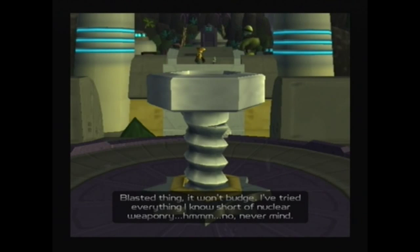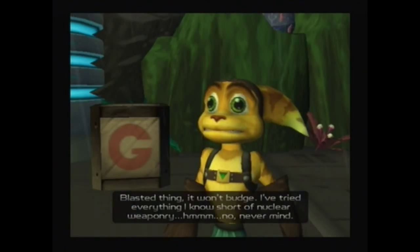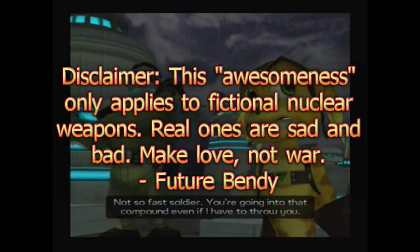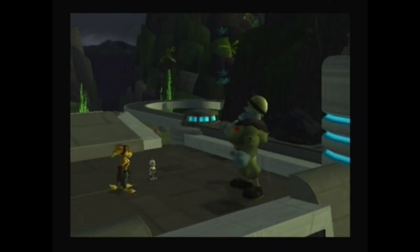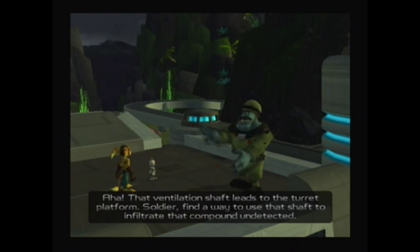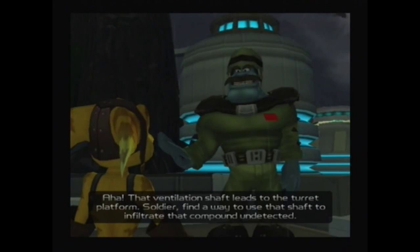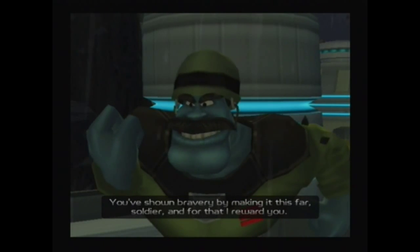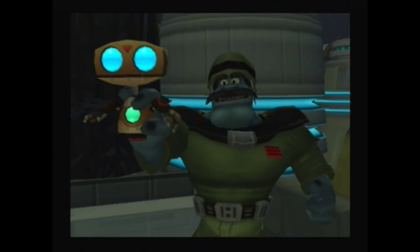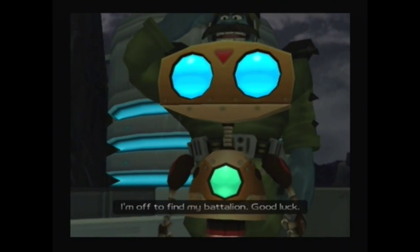Hey, it's the Commando — hello, how you doing? 'Don't knock nuclear weapons, they're awesome.' 'Not so fast, soldier. You're going into that compound even if I have to throw you.' 'That ventilation shaft leads to the turret platform. Soldier, find a way to use that shaft to infiltrate the compound undetected.' Clank's got an idea. Told you you wasn't done. Clank's a smart guy, I like him. And I believe that's the last we ever see of the Commando, which is saddening.